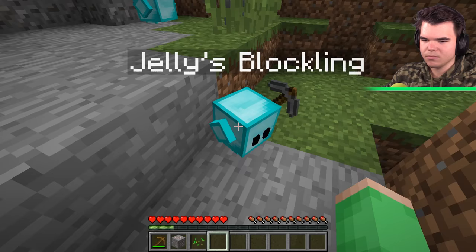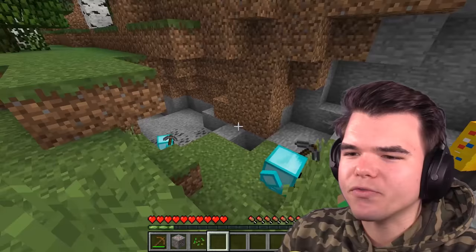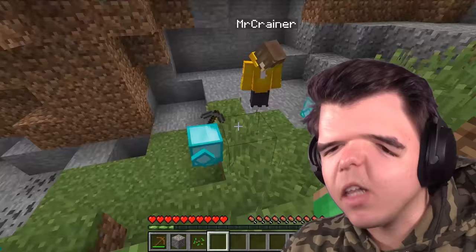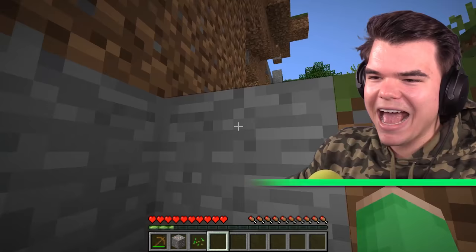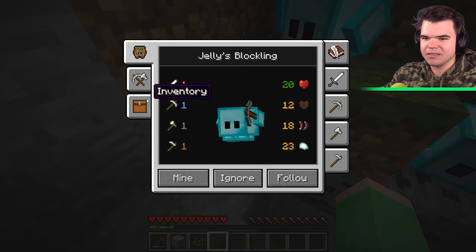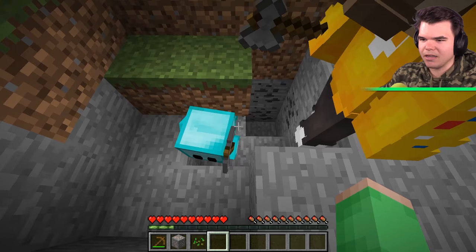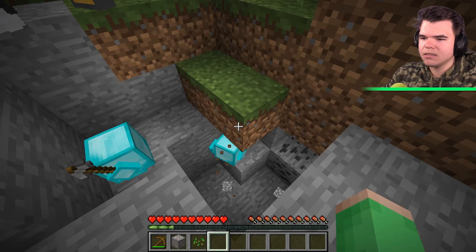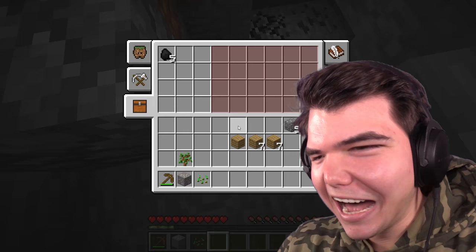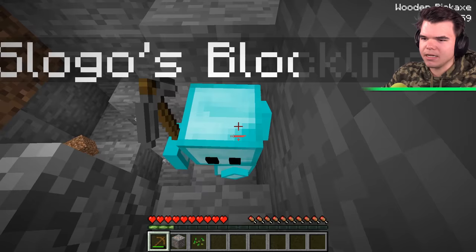Can I make it chop stone for me? He's excited for Jelly. How do I give him — they don't get stone. They only get valuables. That makes sense. They have priorities. Why is mine not mining? Because there are no iron around here. We need to find iron. Actually, it's chopping coal. Yeah, they're getting coal now. Josh, yours is chopping coal. I didn't tell it to do that. Why is mine not doing anything? Come on, Jelly. Our blocklings already know how to play Minecraft. Yeah, better than us.